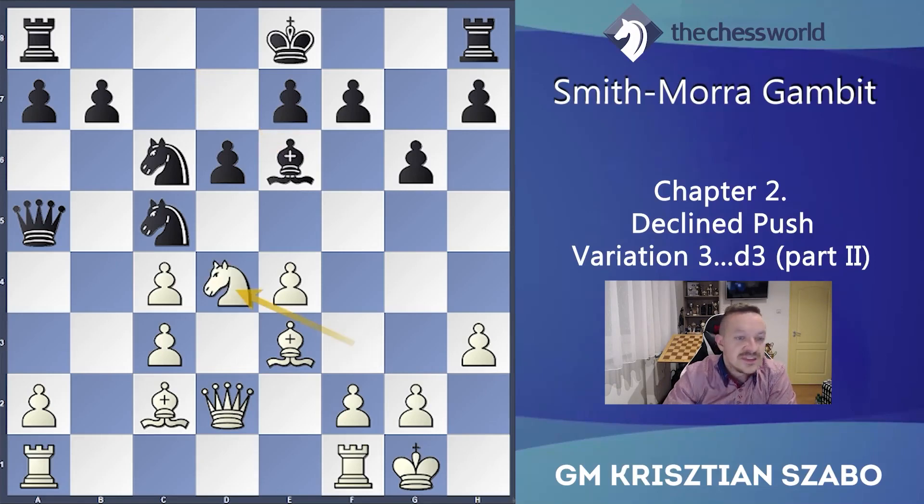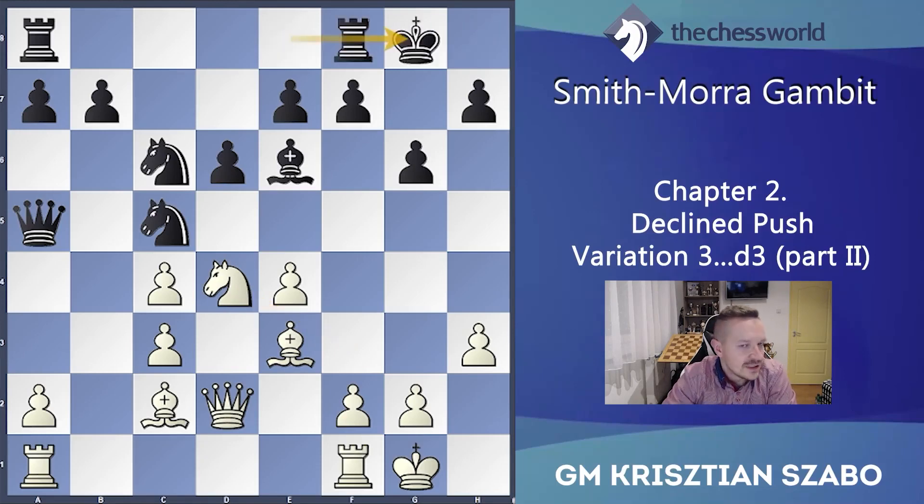So what can we do? Nd4 — exclamation mark! — a great continuation to take pressure on the bishop and the knight, bringing the knight to the center. Then short castle, because since the previous move the position has changed a bit.